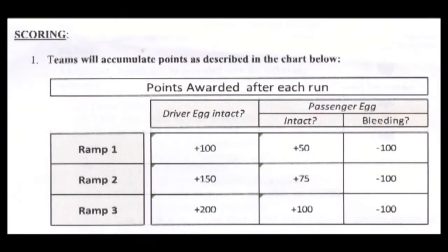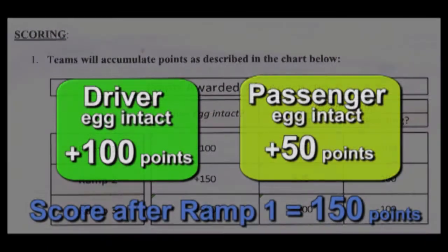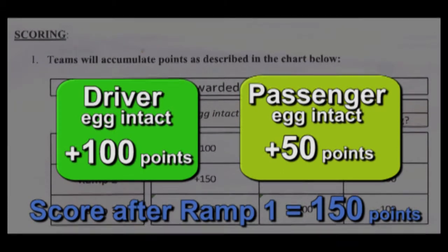A chart in the rules shows how points are awarded. At the end of the first round, this team earned 100 points for the driver egg, and then another 50 points for the passenger egg.